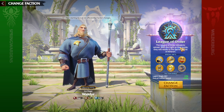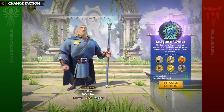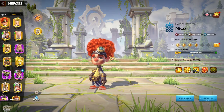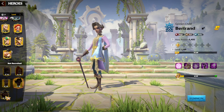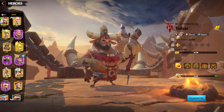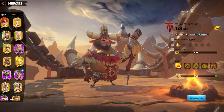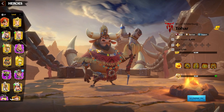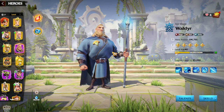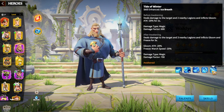It's easy to understand why League of Order is the main faction for even free-to-play players and mage players in general. The most important thing to understand is hero pairs. If you're a beginner just starting and you chose League of Order, you'd have Walder — and Awakening Walder is the easiest thing to do. Awakened Walder is really, really powerful.